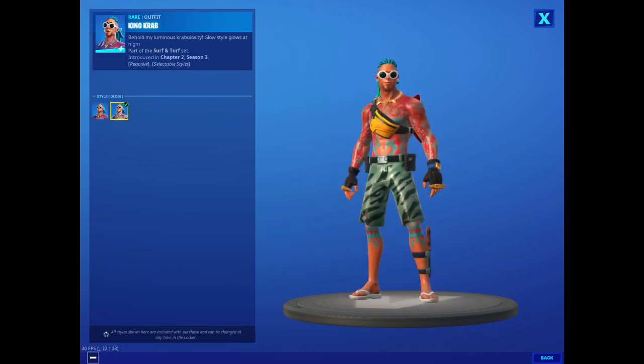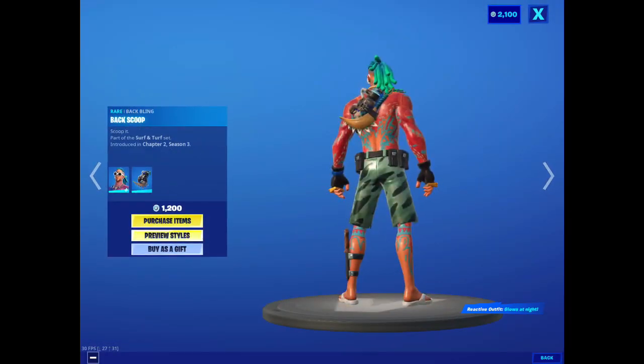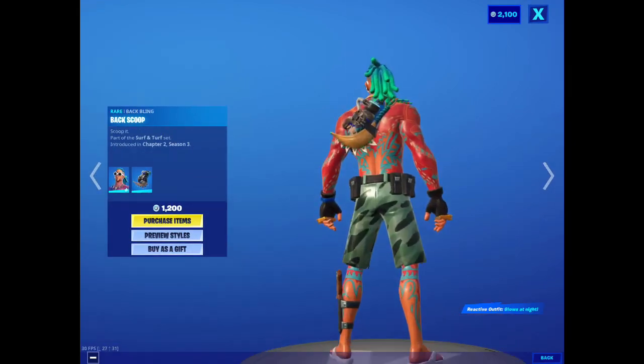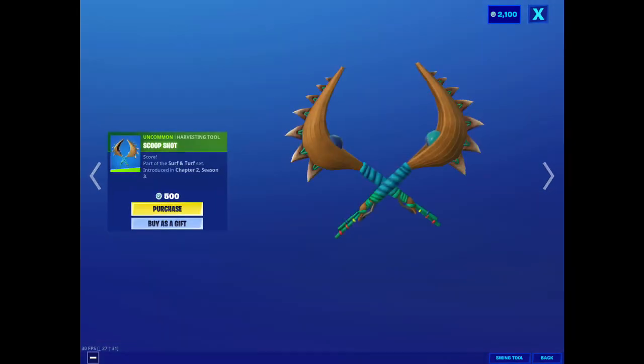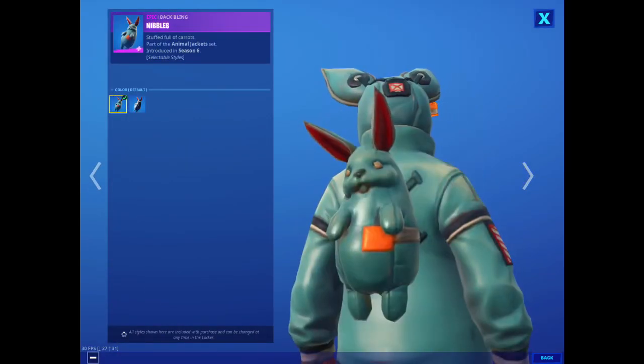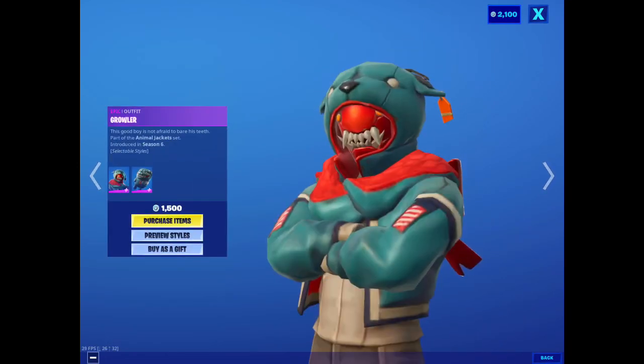There are two different styles: basically glow and not glow. We have the back bling, the Scoop Shot harvesting tool — not terrible. We have Flap Jackie, kind of a common skin actually, and Growler.